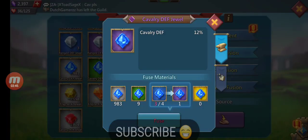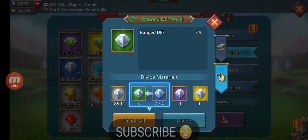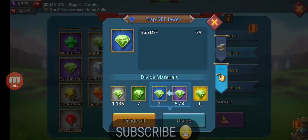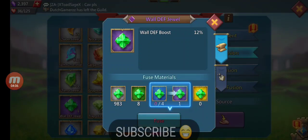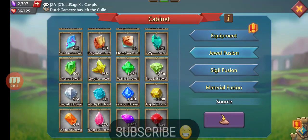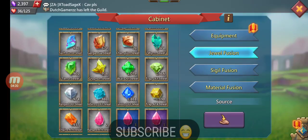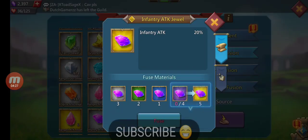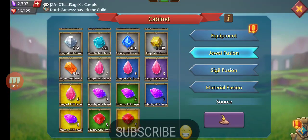I like breaking all my jewels down all the way — more space, more organizing. It's a good look. All right, we're still breaking down. We want to fuse all our attack jewels to see where we are with the legendaries: four range, six range — six gold range I should say — five gold inf, seven gold cav.